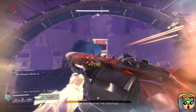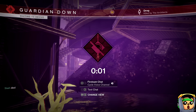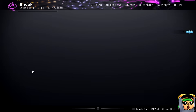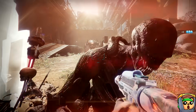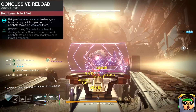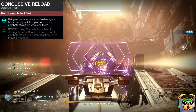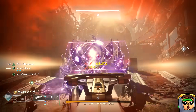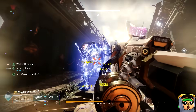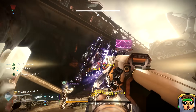Another good point is this build can be run solo or with a fireteam, so if you want to go for a solo flawless, you totally can. Something that helps with that is the artifact mod Concussive Reload from this episode. While using any grenade launcher to damage a boss, a champion, any yellow bar, or to break a shield, you will weaken them. So you can freely debuff anyone when playing solo. By utilizing the tonic system with this artifact mod, your grenade launchers will also reload your stowed weapons when you damage enemies with them.